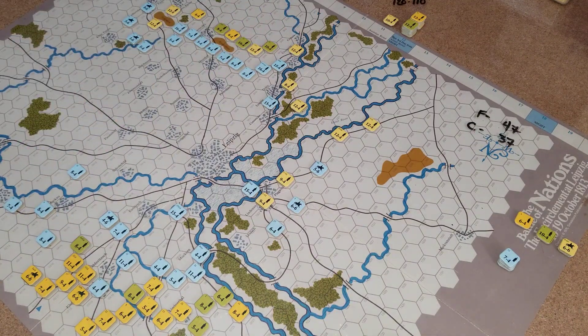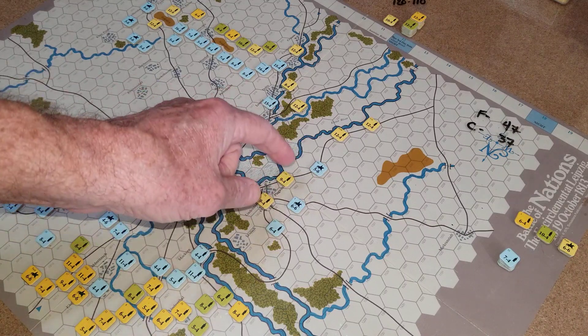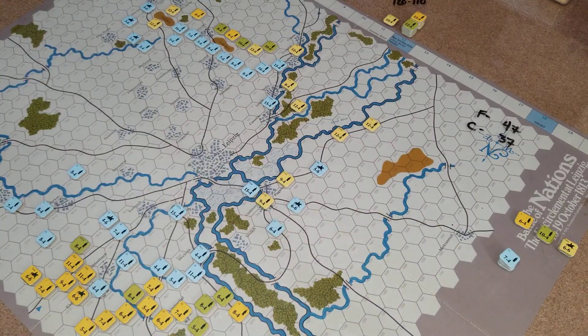This is Napoleon at War — this is Leipzig, and we're finished with the first day. Right now the French are holding their own. They've got to clear this pocket to the west so they can have that escape route, or everybody gets cut off at the end and it'll be a total wipeout. I could have played this in two nights or even one sitting — it's simple move, combat, move, combat. Napoleon at War, around 1975. Let's get this posted so y'all can see what's happening in Leipzig. Talk to you soon.